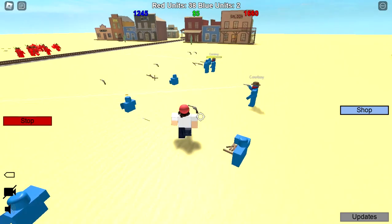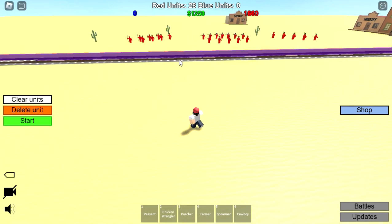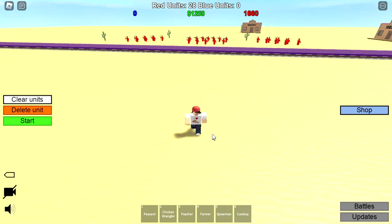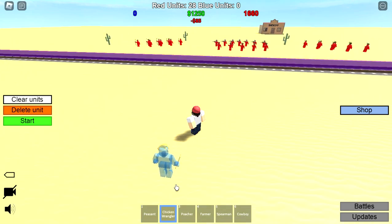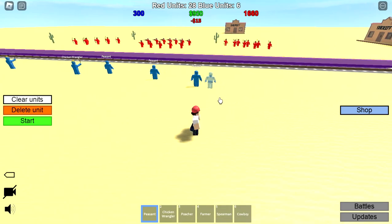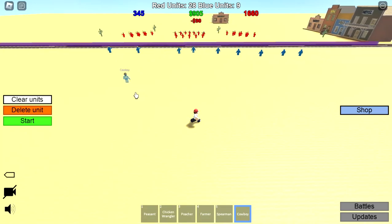We're getting destroyed. The Native Americans and cowboys formed an alliance — we've got archers and some crossbow guys who came back in time. Let's get a bunch of chicken wranglers instead, because they're more durable than peasants and when they die they release more units, which is really useful. Get six chicken wranglers, and the rest will be cowboys.